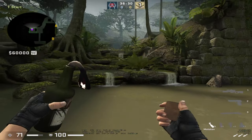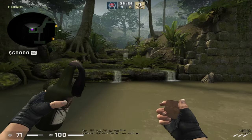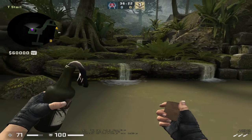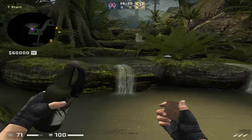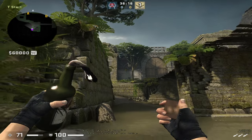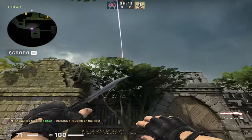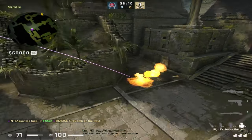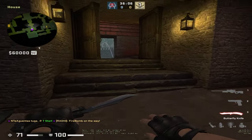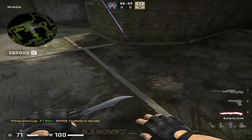On Ancient there is this little molly that is bugged — I wouldn't throw it without reading the tournament rules if you're playing a tournament. Come here, align yourself with this little water thing, crouch, aim like shown, and simply jump throw. The molly will land on Donut. This molly is good because they usually play with two on middle — one throws spam and then they run to Donut.